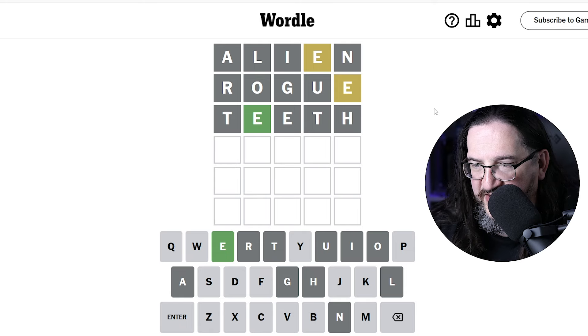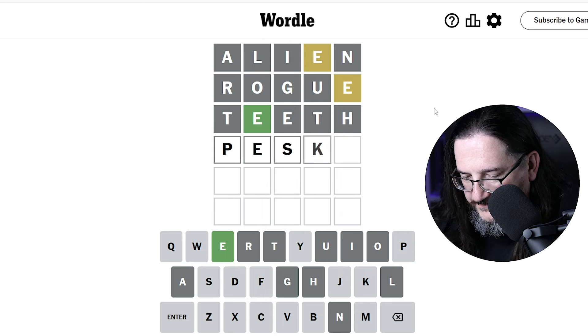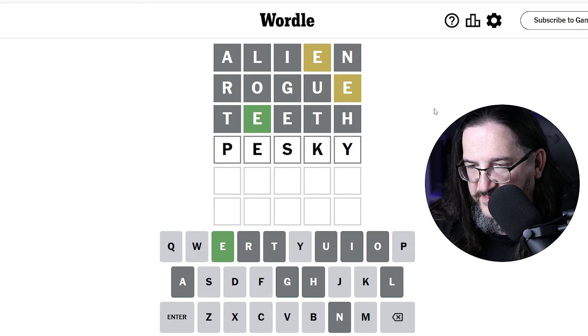We've ruled out all the other classic vowels. I'm starting to think that Y is very possible here. So what pairs well with that E in terms of a first letter? There are a few possibilities. I feel like that Y has to come into play here. What about Pesky? S is probably the last really quality letter we haven't looked at. Pesky would test a lot — P, S, K, Y. And I'm confident that Y is going to light up somewhere, if not green.